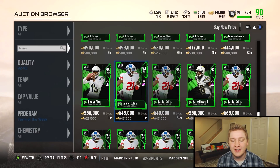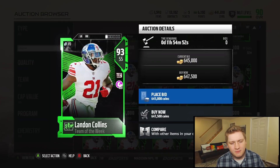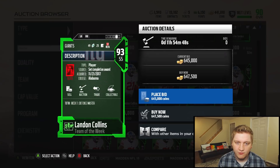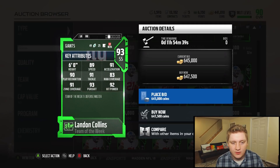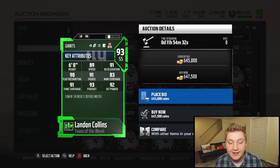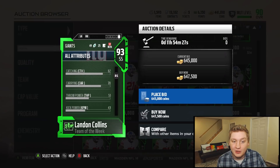Next we're gonna check out the defensive master, Landon Collins, 93 overall strong safety. He's got the Physical Front ability — gives you a boost to block shedding and some things like that. 89 speed, 91 acceleration, 91 tackle, 90 play recognition, 83 man coverage — which is not bad — 91 zone, hitting the threshold right there, 93 pursuit, and 92 hit power. He's even got 82 catching.